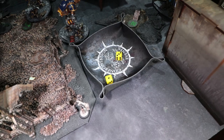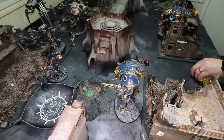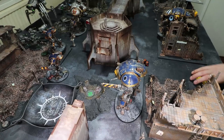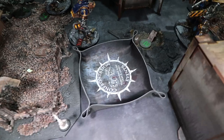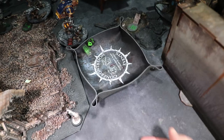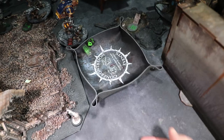This Knight fires his Thermal Cannon at the Seraptic: D6 shots — two shots, both hit, both wound, AP minus four, five-up invulnerable saves — none saved. D6 damage each — five damage. Down to 15 wounds on the Seraptic. Also firing his melter gun at the Seraptic and Icarus Cannon at the remaining three Destroyers: Icarus hits on 2s against fly keyword — three wounds at minus one. In cover, 3-plus — one gets through for two damage. Melter gun at the Seraptic — hits but fails to wound against toughness eight.